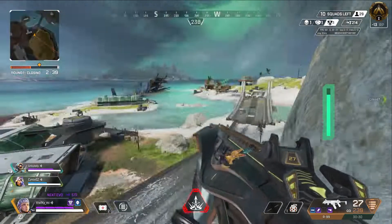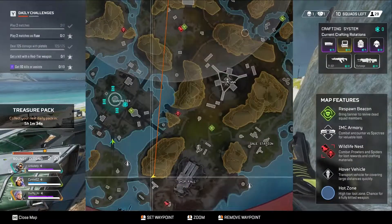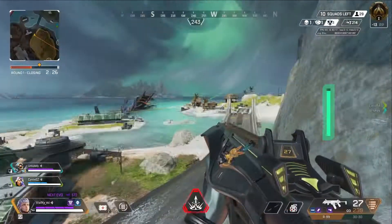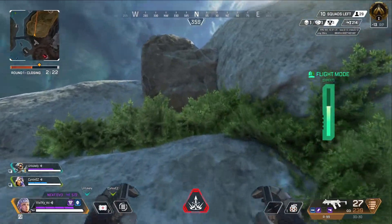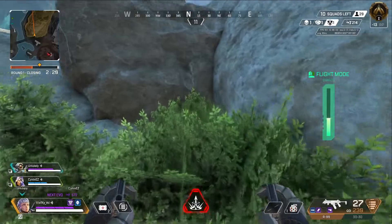This second one is super busted. It's a shame that no zones end over here, otherwise it'd be used every single game. All you're going to want to do is fly all the way up to the top of the cliff and hide behind the big old bush.